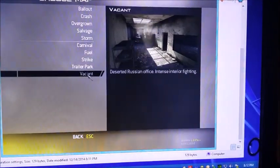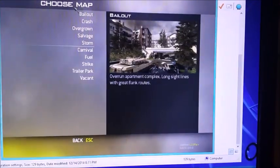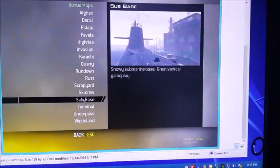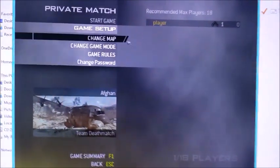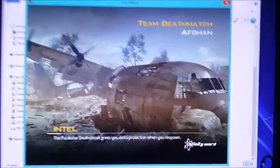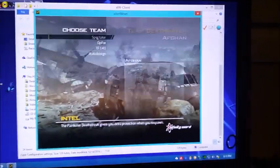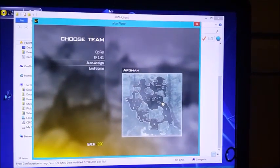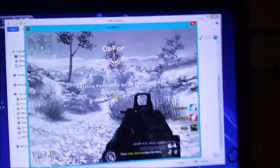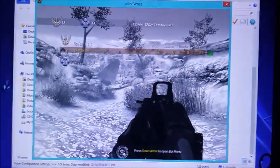You choose your game mode, the map you want — I really love the Afghan map — and you just hit start. Now on the main computer the server itself is going to boot up. Here you choose which faction you want and all your weapons and stuff. As you notice, we are a single player alone in this game.